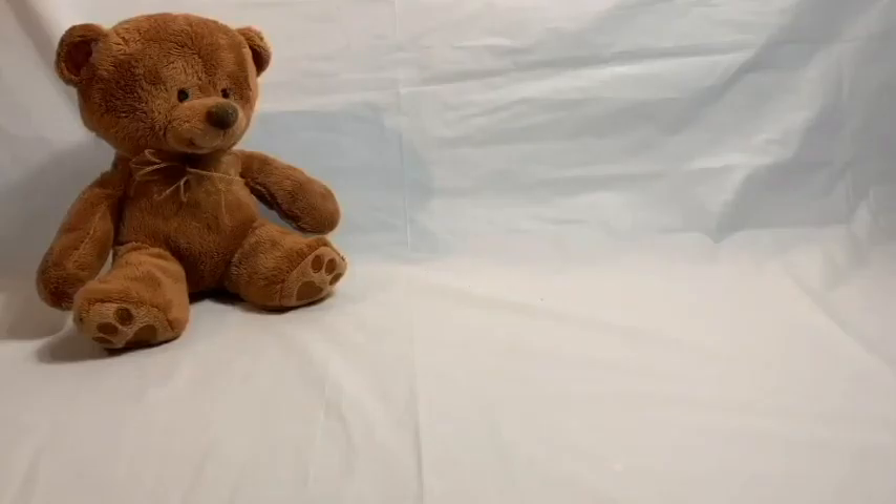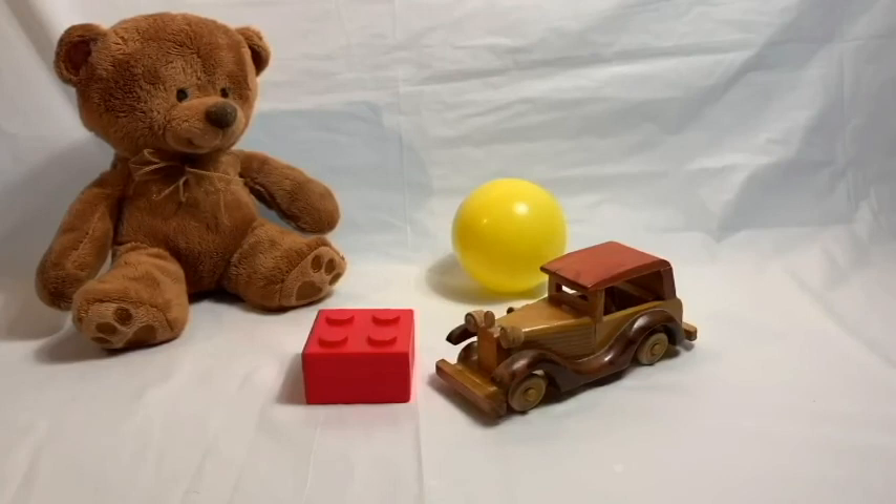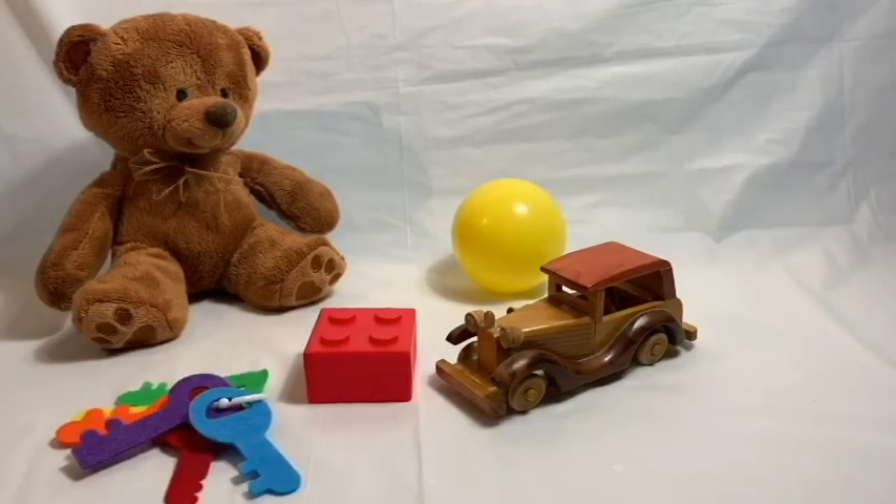All right, let's take a look. These are the things that were in that picture. Let's see if you remember. One thing was the teddy bear. Then the yellow ball. What is the other thing? Remember? The car. Amazing car, right? The lego block. And finally, the keychain with all those keys with wonderful colors. Remember? These are the things that you have to remember that were in that picture.